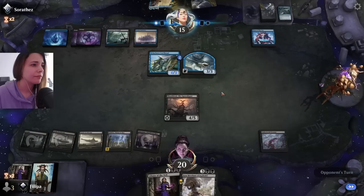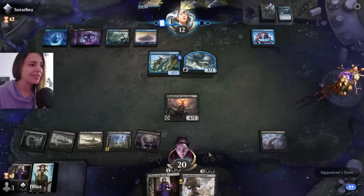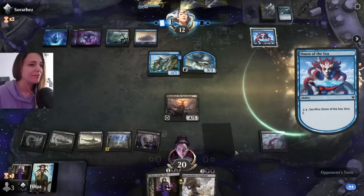Let's go for the Underworld Dreams. Now every time they draw a card they lose three life — two for Sheoldred and one for the Underworld Dreams. I'm not going to attack because with Brazen Borrower that becomes a 5/4 and then it's able to trade with our Sheoldred, and we want Sheoldred to survive.